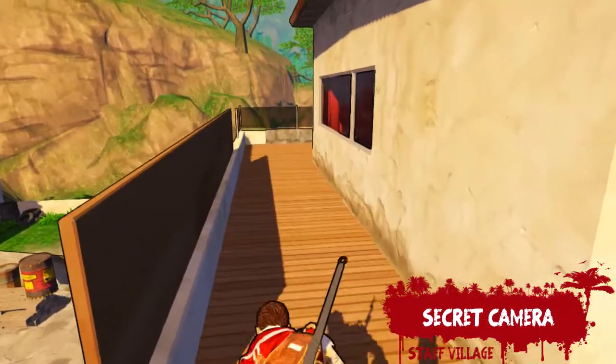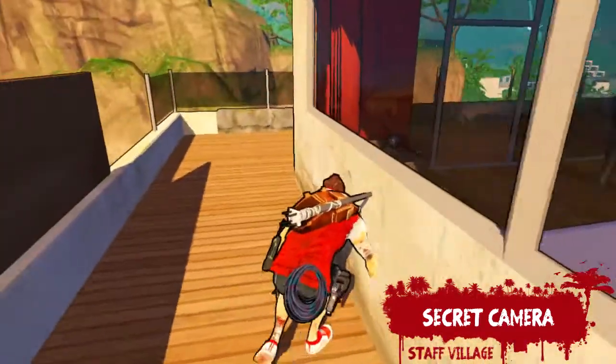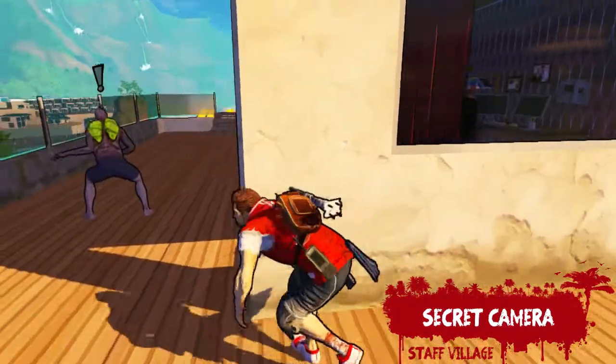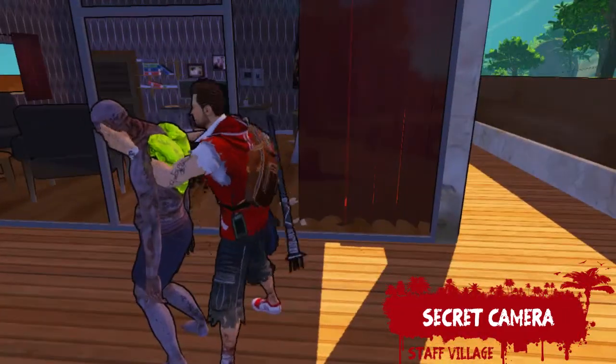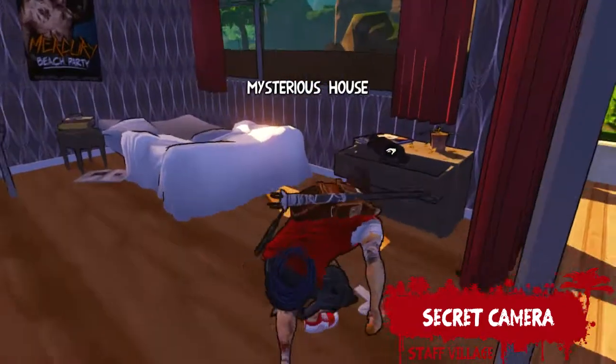Later in the staff village, you'll find yourself in an area where there is a spitter on the balcony and a ladder to that balcony which is surrounded by electricity. Make sure you turn off the electricity, climb up the ladder, kill the spitter if you haven't already, go into this room, and the Secret Camera is just on top of this set of drawers.